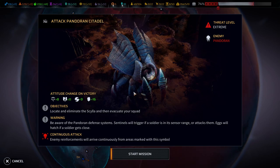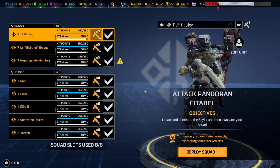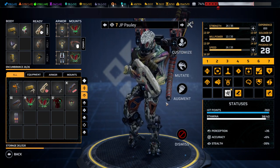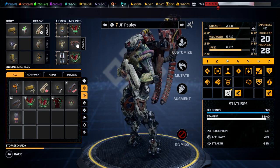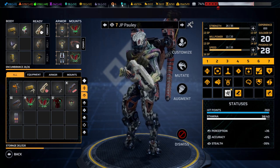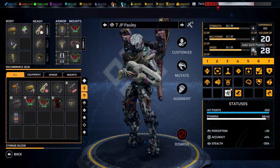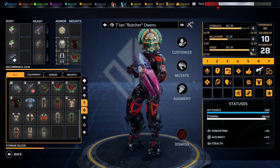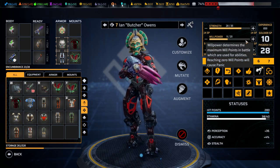Hello and welcome back to another episode of Phoenix Point. My name is Saiken and today we're continuing the blind playthrough on legendary difficulty. Time for another Pandoran Citadel — the last one on the map so far, at least the last one that we know of. We have no one else but the prime team going in. JP Pauly could use some speed, and Butrones already has maximum speed. Power is cool as well.